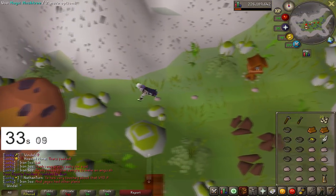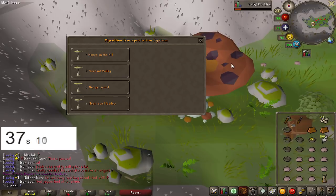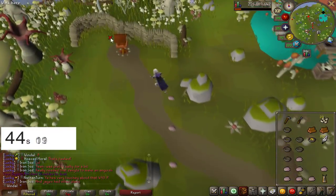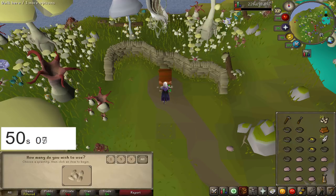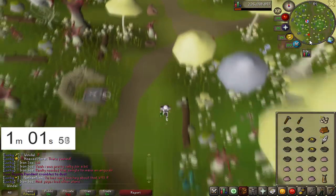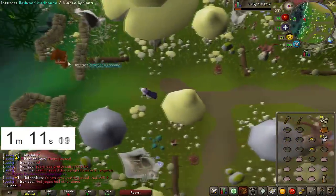Run back to the mushroom tree and click four to mushroom meadow. Run north, drop some bird meat, right click empty, rinse and repeat — clockwork on the redwood and seeds on the house. Now we are going to run directly south to the final birdhouse right here.